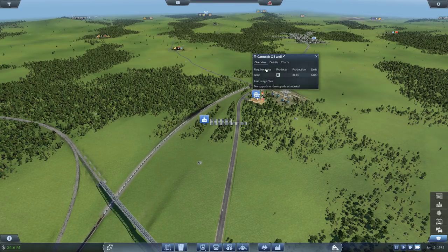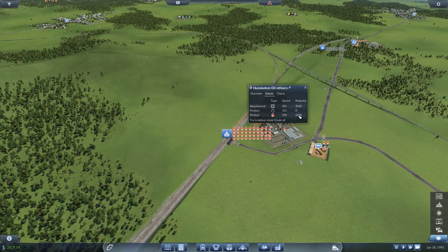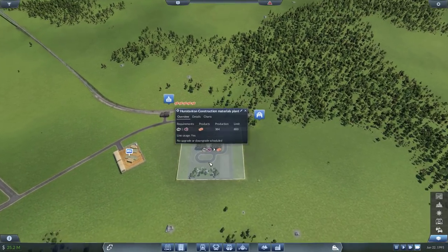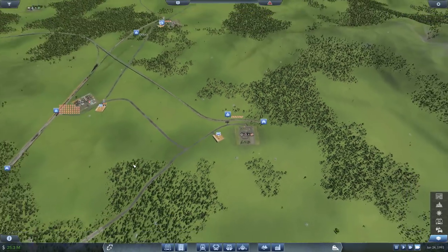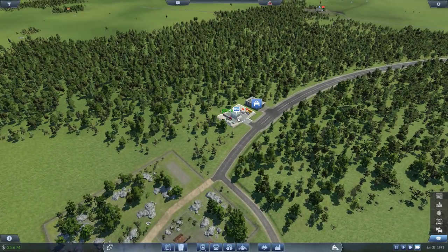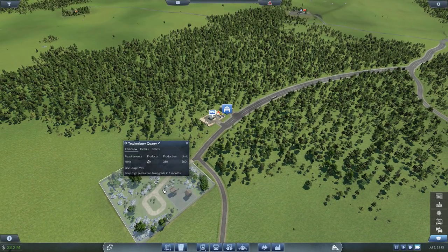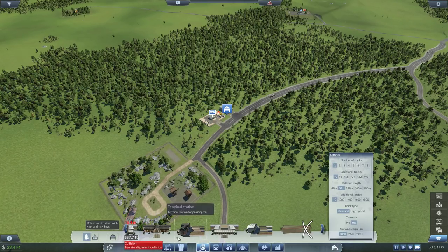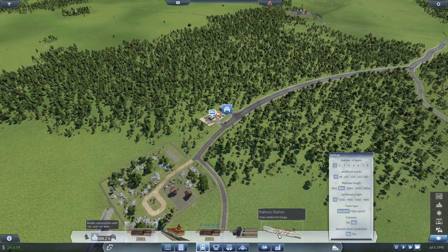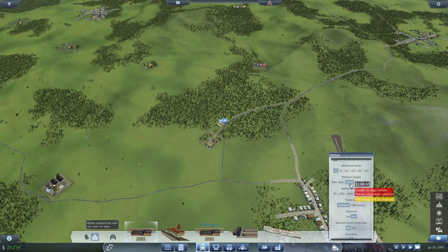Quick check — production is stopping because crude supply is too high — that's fine. The stone line isn't doing well though, so let's let those trucks work while we build the train line. Let's make a very long train station here — maybe 720 meters and expandable — for a future improvement. We want it in catchment of the quarry.